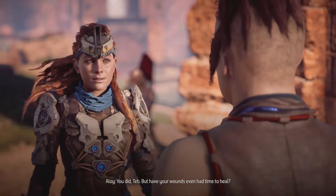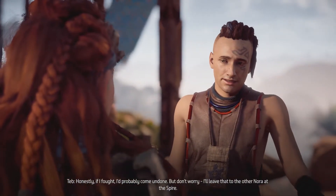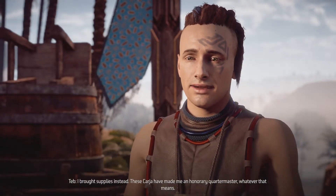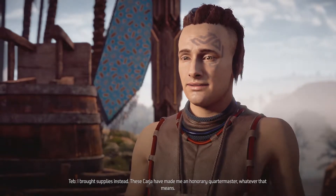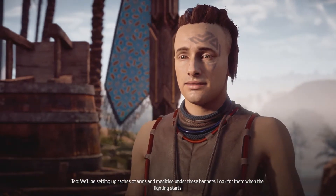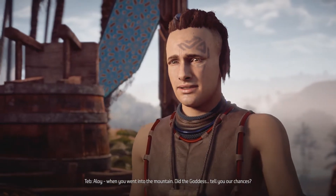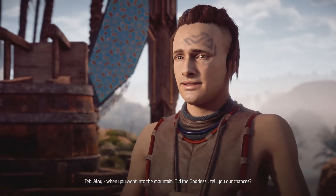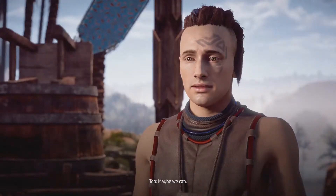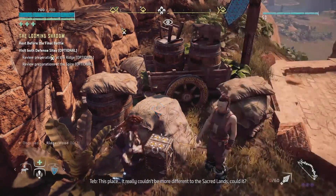No Teb, I don't want to talk to you, I want to see what's in the chest. We'll be setting up caches of arms and medicine under these banners — look for them when the fighting starts. Aloy, when you went into the mountain, did the goddess tell you our chances? She didn't need to. I know we can do this, Teb. What's in here? That's it — fair enough.